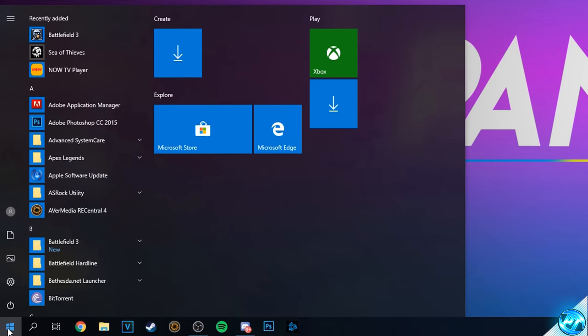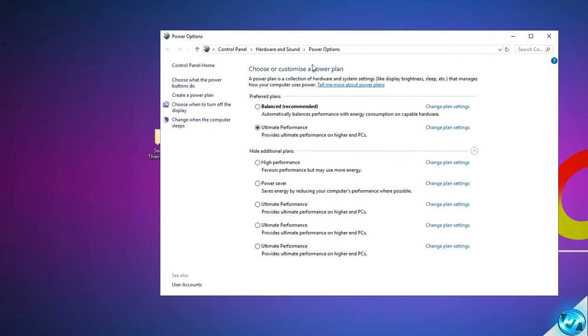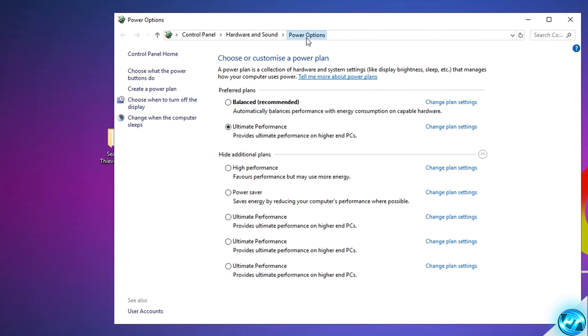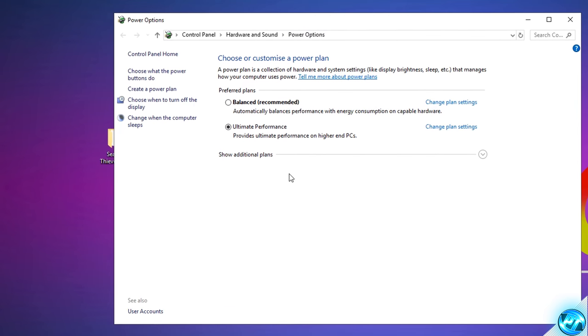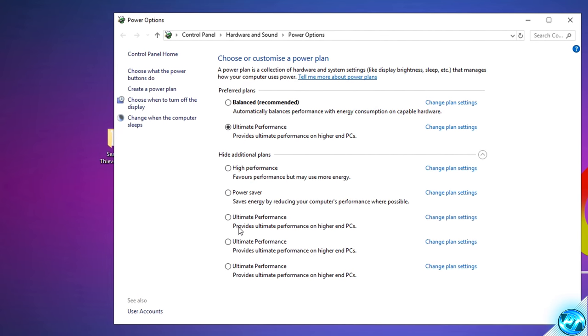Navigate to the bottom left and type in 'power plan'. Click on any option with the battery icon to open Power Options. Inside, go to Show Additional Plans and look for the Ultimate Performance power plan. The majority of you won't see it by default, but if you're running any version of Windows 10, you can unlock this hidden performance mode within seconds — it's the second most important step in this entire video.